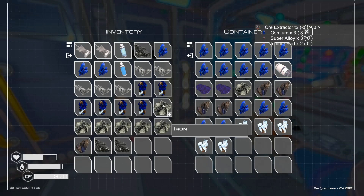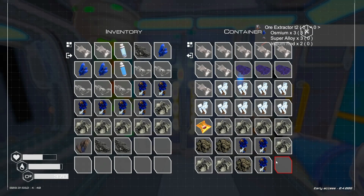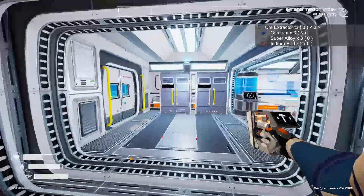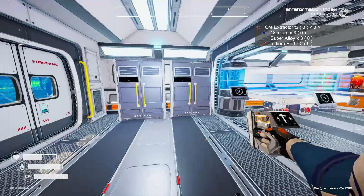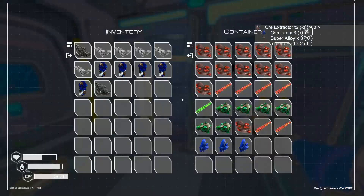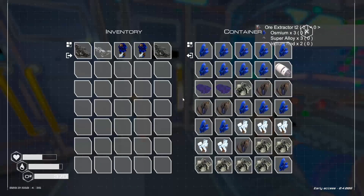We could build another Tier 1 ore extractor out there on the aluminum plains if we're running that low on aluminum. I just remembered — I downloaded that mod that automatically stuffs things into storage for you. Hit L and it's going to find a place for all that good stuff. Unfortunately, I have not set up the exclusions yet, which means I lost my food and water too.